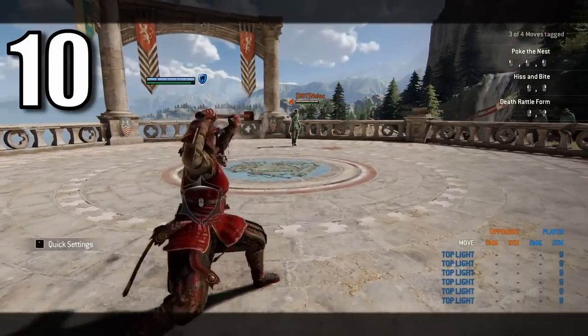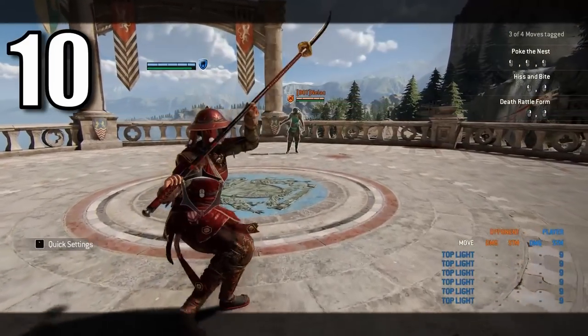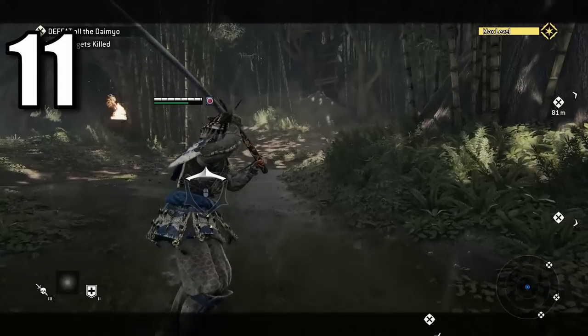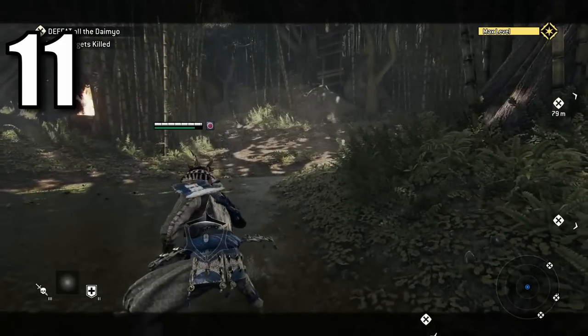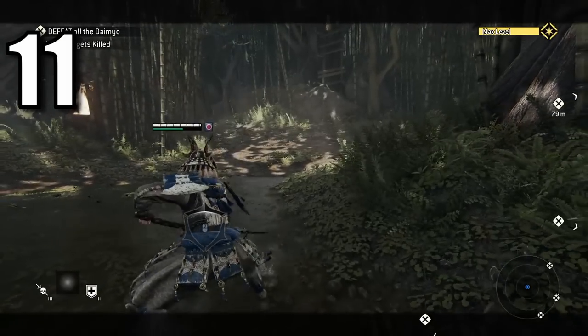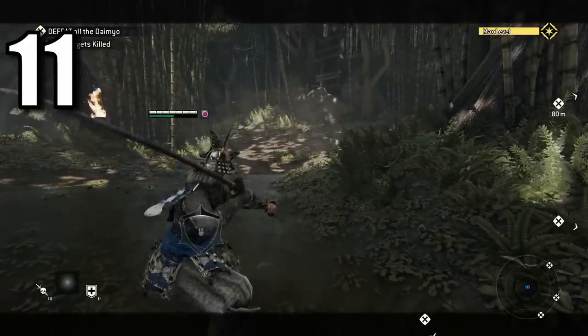Unique sidestep and frontstep attacks — just how Nobushi has a unique backstep attack, have some characters with unique sidestep and frontstep attacks. Also, give characters the ability to slightly alter their trajectory when performing a heavy, just like Kensei in the story mode. I don't know who will find a use for this, but I'm sure somebody will.